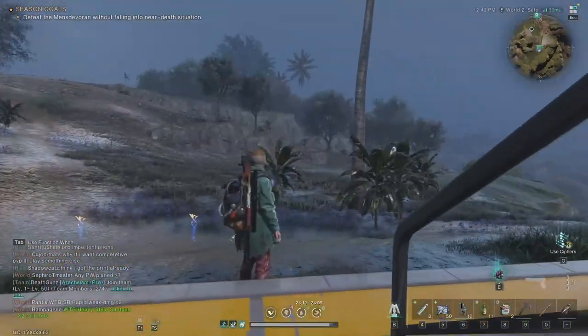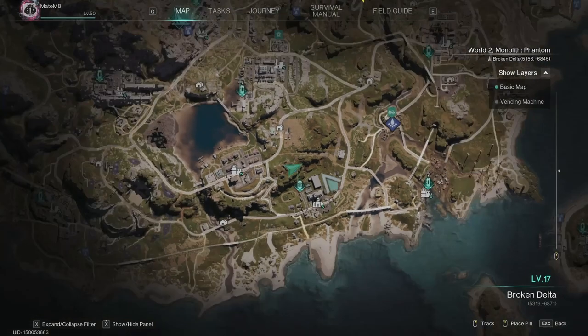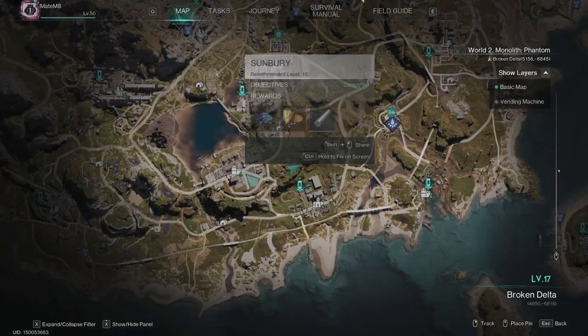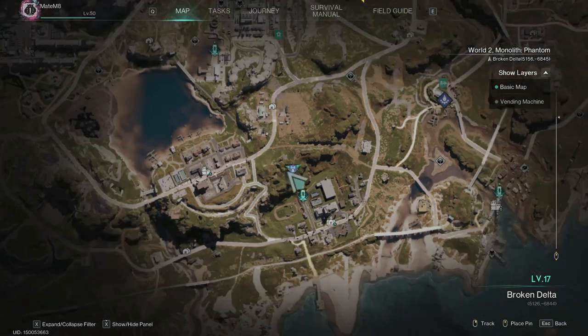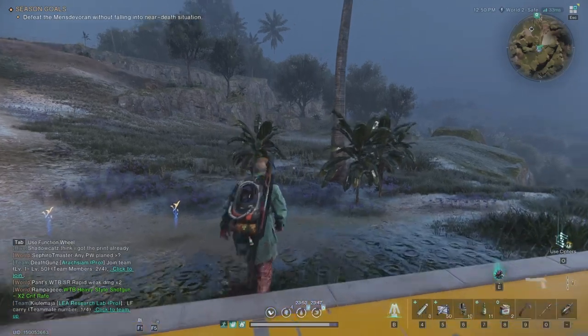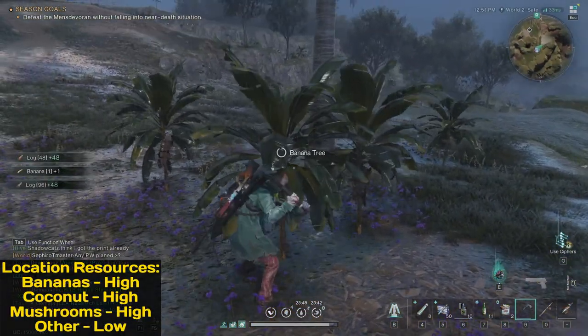For the first one, you want to come to level 17 Broken Delta — it's the portal next to the Sunbury. Zoom in all the way and you'll see my marker. There's one cave here, so you want to come here.